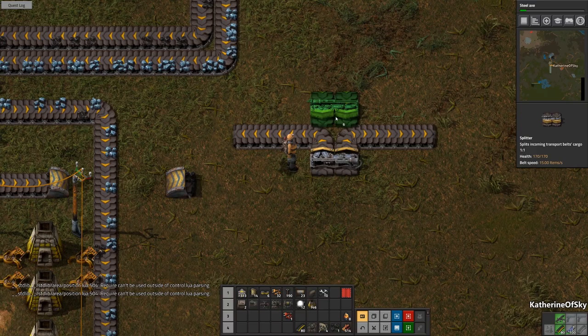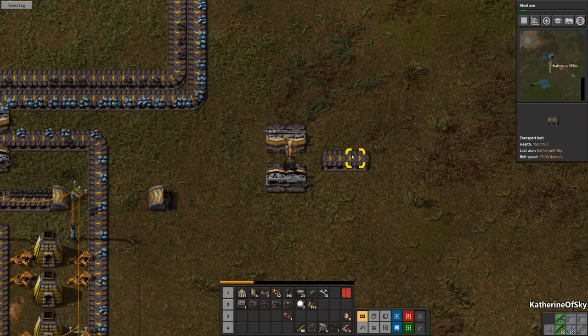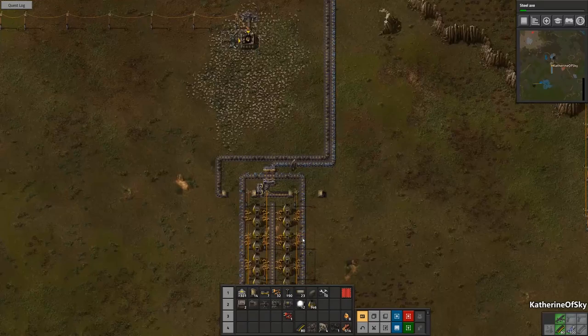But when you put another splitter on the other side, it does something kind of magical where it limits it — you can only put on half the side of the belt. This was a really cool invention — I think it was JD plays who came up with this. I thought it was really great. I remember when it came out a little while back and it was very, very cool.